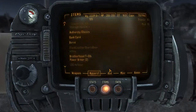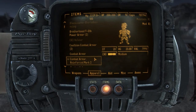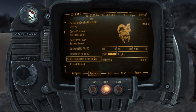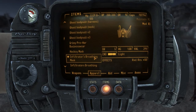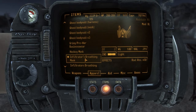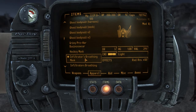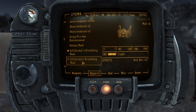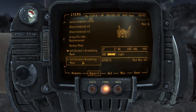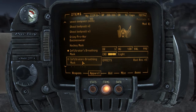Let me pull that up for you guys. There we go — the infiltration breathing mask. This one has a DT of 3, a DR of 5, and a rad resistance of plus 50. The other rebreather has a rad resistance of plus 5, a DT of 2, and a DR of 5.